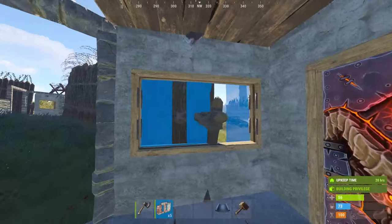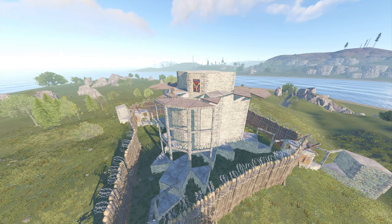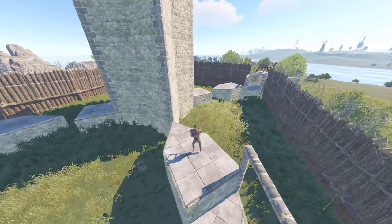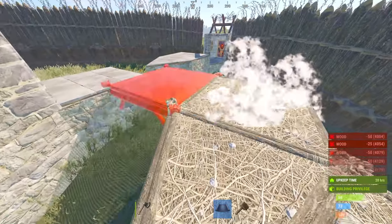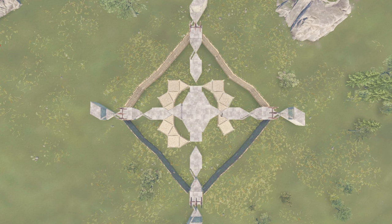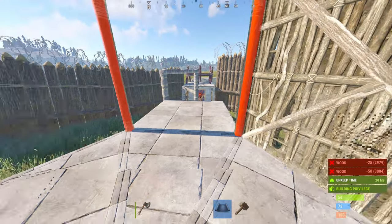Now if you have garage door, that probably means you have embrasures researched as well, so this would be a good time to further secure your compound. Now let's build the inner, outer, and wide gap peaks. First, let's build the foundation footprint of the inner peaks' TCs — that is the ones that end with a triangle. Build a triangle foundation, followed by a square, triangle, square, and another triangle. Repeat on the other side of the base. Remove the squares and upgrade the triangles.